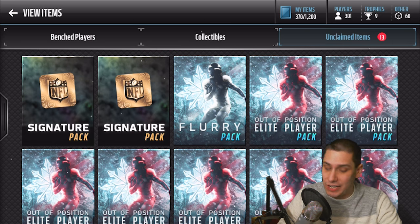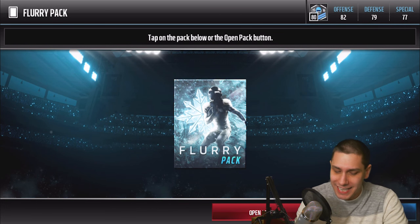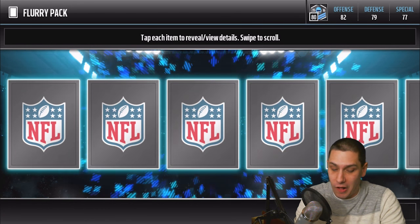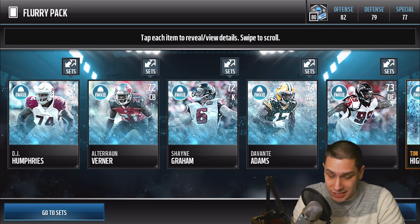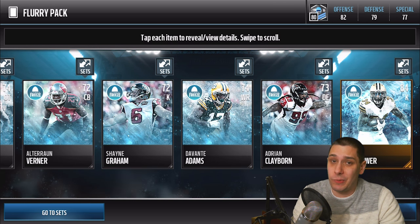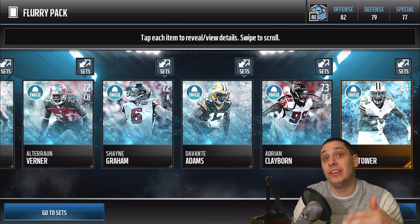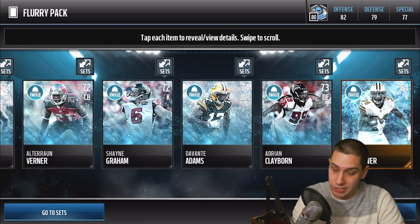Now let's hop into it. We've got a flurry pack to wet our whistle before we get into these elite out of position player packs. I don't even remember what you get out of these things — I just know you get to do like one of them an hour. We open it up and reveal all. It looks like we get a whole bunch of silver Ultimate Freeze players and then a gold Tim Hightower. You can take snowflakes from the elite packs and turn them into packs like this to get more gold players.